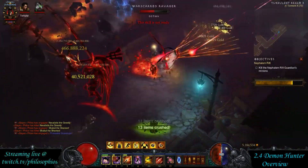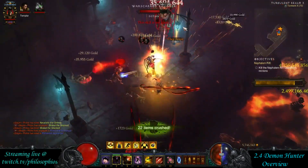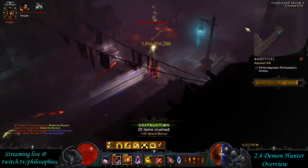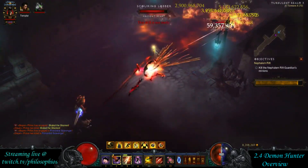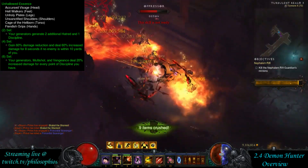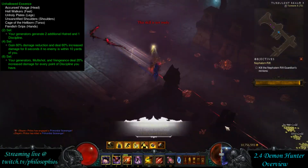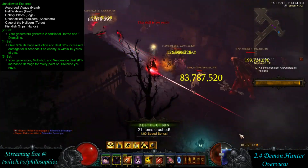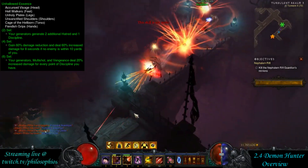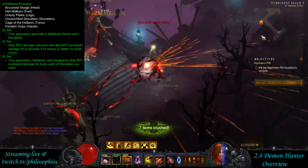That's kind of a staple for the Demon Hunter next patch. I wanted to mention that before I get into the actual set bonuses. Here we have the Unhallowed set — you can see the bonuses. They added Hatred generation as well as a boost to the damage and a damage reduction, and they added in the Vengeance damage increase by Discipline modifier as well, which again just adds to the value of Vengeance, especially for an Unhallowed setup.